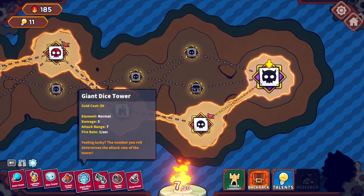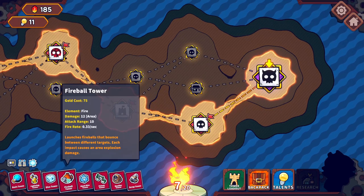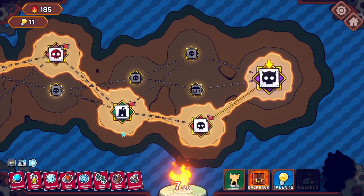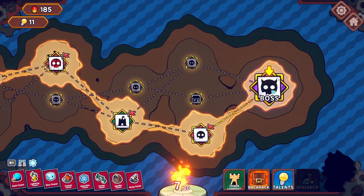So you can basically use this to cheat a ton of extra gold in the first few rounds. And even later on, you can buy these cheaper big towers like the giant dice tower, and they'll transform into fireball or boulder towers. That ended up doing way, way better than I thought it would. So I figured I'd give it a try and see if I could beat the boss with this.